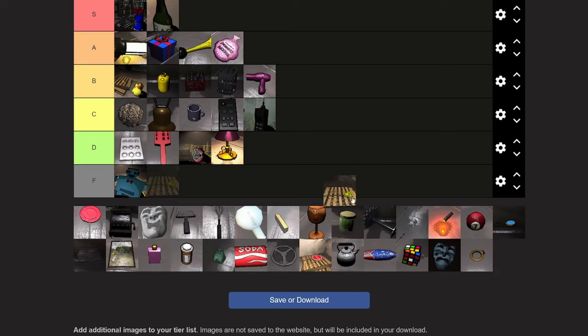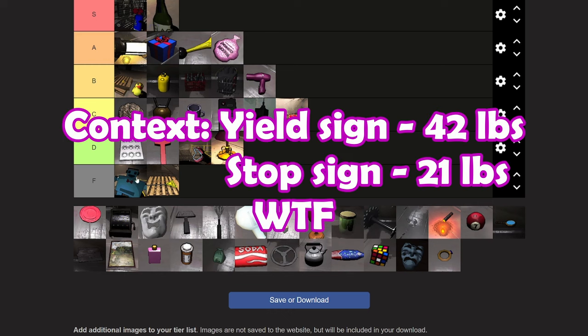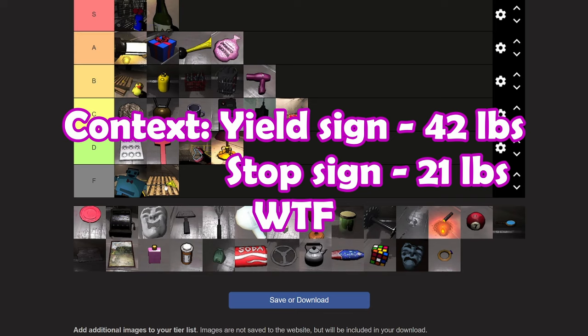Now the yield sign — fuck the yield sign. It is going into F tier. Why the hell is a yield sign so goddamn heavy? I don't get it. I hate them. I sell them. And that makes me go straight to the stop sign, which I'm gonna put in C tier. It's a weapon, but it's not nearly as heavy as the yield sign. And it's also a stop sign — it looks better. It's an octagon, not a stupid upside down triangle. Fight me.